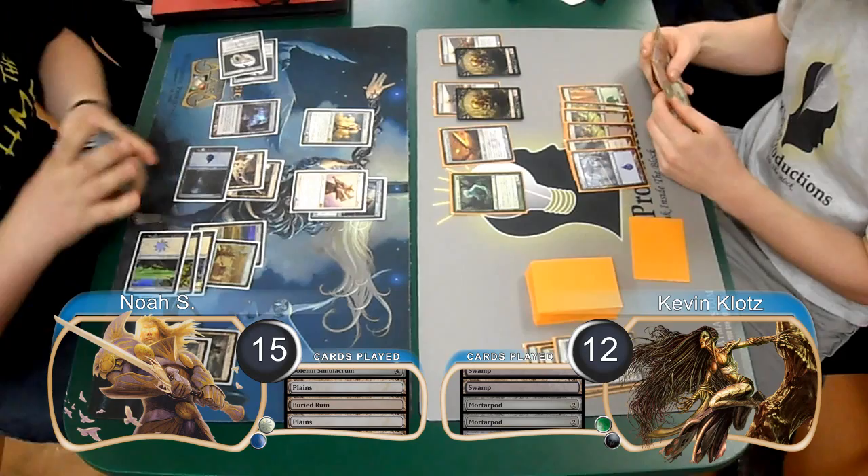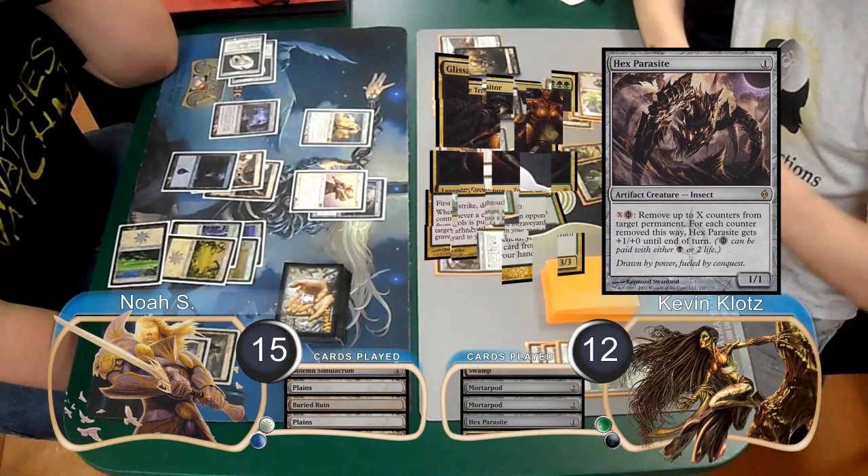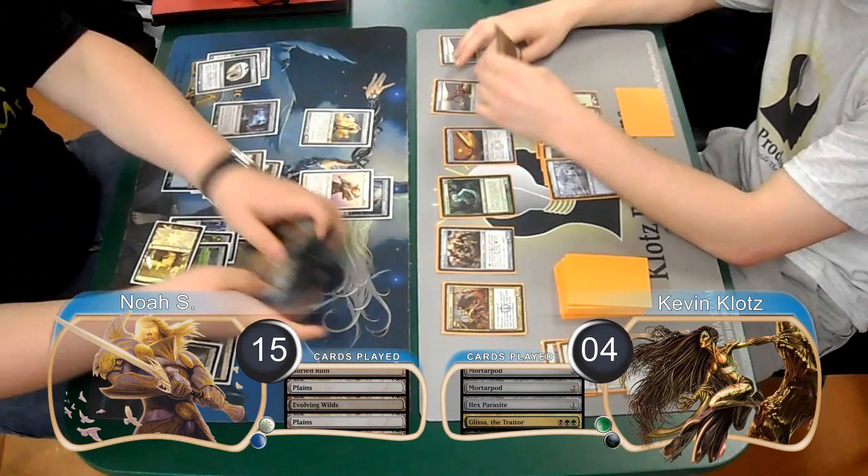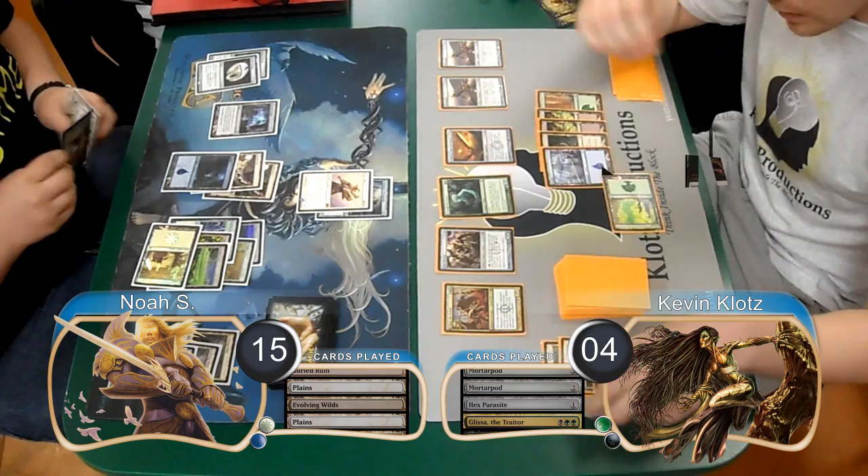I just took it, going down to 12 life, and also discarded a Forest from the sword. For my next turn, I played a Hex Parasite and then followed it up with Glissa the Traitor. Noah attacked with his Titan again and got his Evolving Wilds back. I chose to take it, so went down to 4 life, and discarded a Deadly Allure from my hand. At the end of the turn, I used my 2 Mortarpods to kill Noah's Solemn and returned my Solemn from my graveyard to my hand.